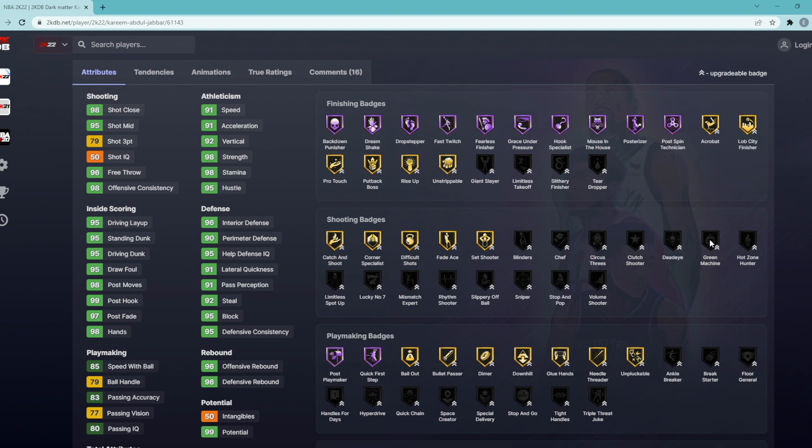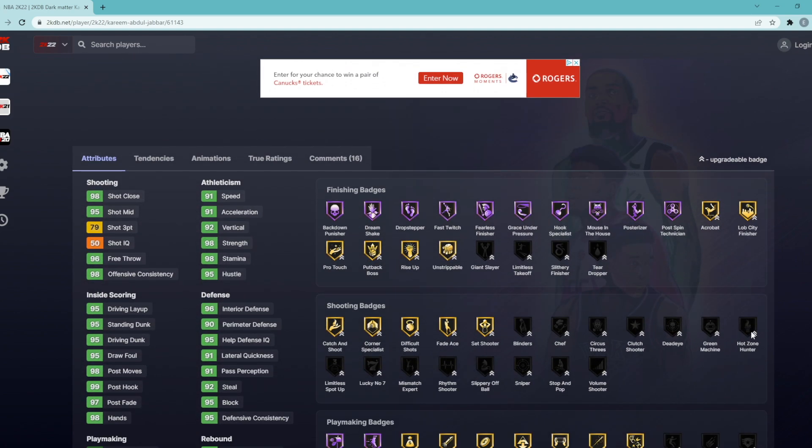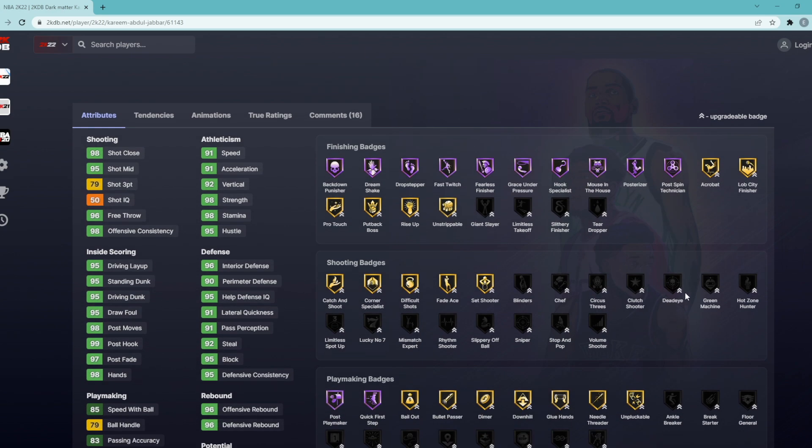Number two is going to be Green Machine — kind of in the name, just going to help him green more shots, which is obviously a plus. Does Kareem have any hot zones? He does have two in the corner, but I don't think Hot Zone Hunter is worth it because he only has two hot zones. Number three is Dead Eye — basically, if someone's trying to contest you from in front of you, it's going to lower that contest for you.